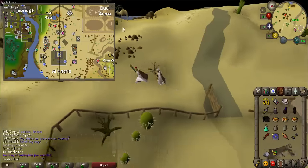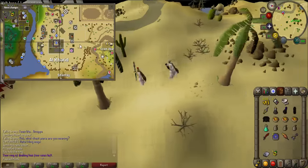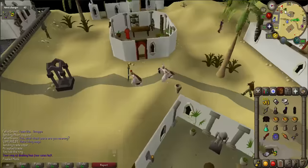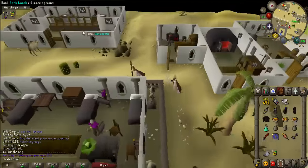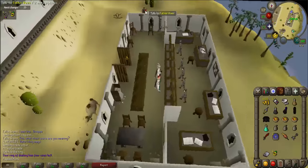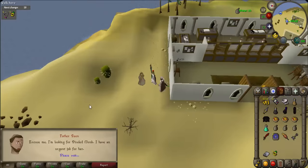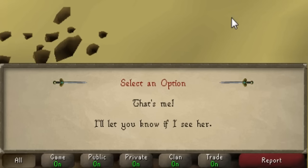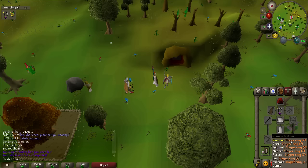From there, walk to the bank on the southwest side of town. Just south of the bank is Father Rean — talk to him. When prompted, say 'that's me.'